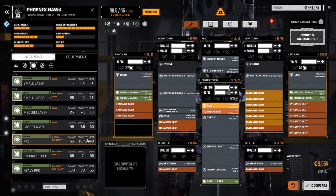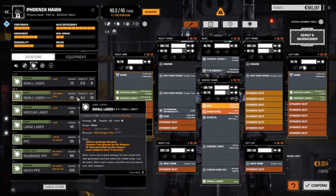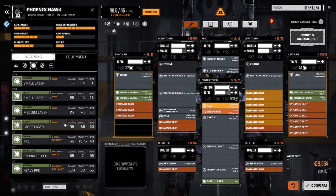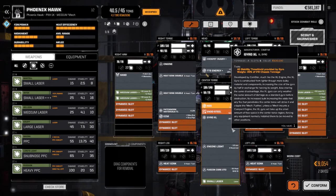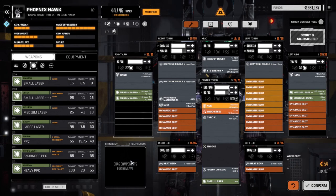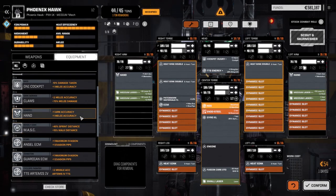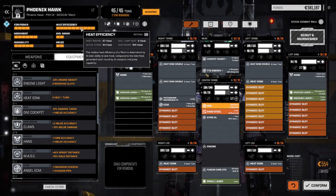If we go to weapons — lasers, since that's all we can carry — we've got a snub-nose PPC at six tons, a heavy PPC for 10 tons which we can't really do, and a large laser. You know what, let's leave this light engine off this guy. Let's just put the XL gyro in, and do we have any double heat sinks? No. So we're going to put in just another regular heat sink to help manage the heat a little bit more.